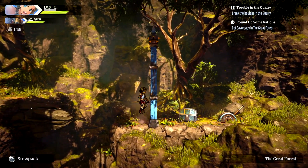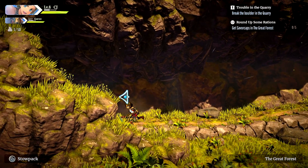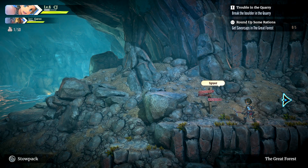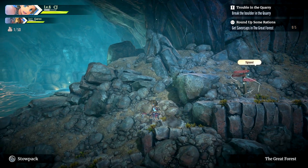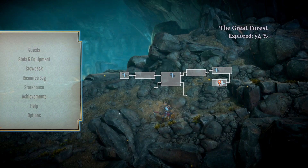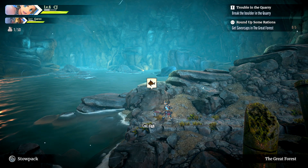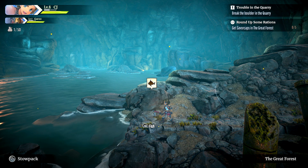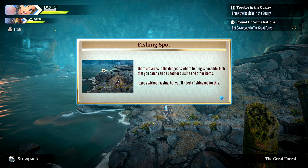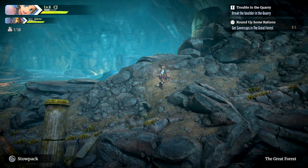This looks like a gate that needs to be approached from the other side. There's another signpost — let's check the map. We cannot see where we can find the saver camps, but I think it's pretty easy to assume it's going to be all the way in the beginning in the upper forest area. There's a fishing spot here — fish you catch can be used for cuisine and other items, but you'll need a fishing rod. I don't have one, but I wish I did.